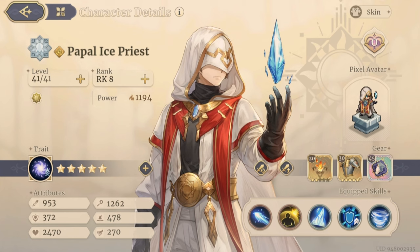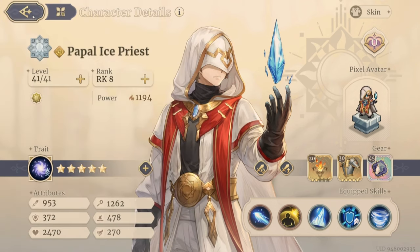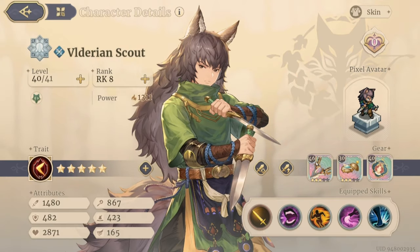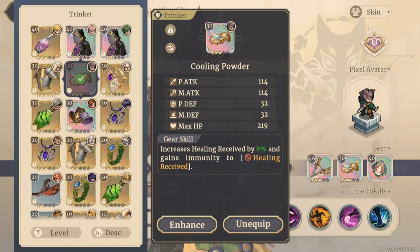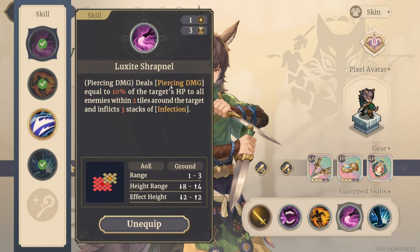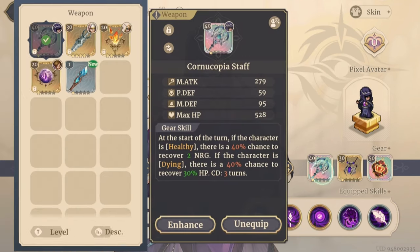For Papal Ice Priest, make sure you have the Ice Cone skill — that's about all we used. You need to make sure you also have a few talents unlocked, which I'll show you. For Viridian Scout, we ended up putting Cole's equipment on her: the Void Scab and this other piece. We got pretty lucky with our legendary gear — we got one that uses healing, which we use on one of the bosses.